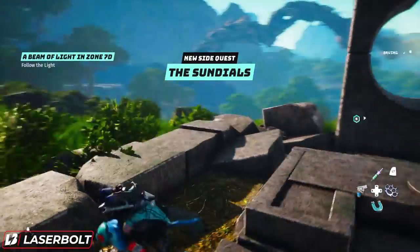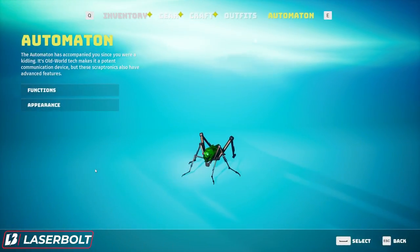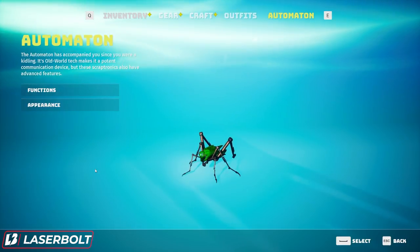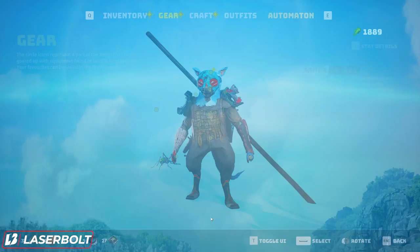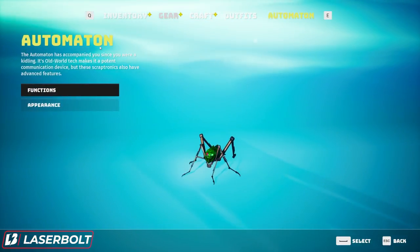So in Biometan, there is a character called the Automaton. The Automaton is like a little grasshopper that's a companion of yours. You'll be able to find its functionality once we go into the menu. Let's go into the menu, click where it says Gear, then Crafting Inventory and Automaton. Click on that, go to the Automaton, and this is the character we're looking at.